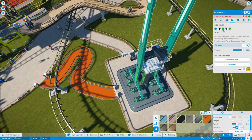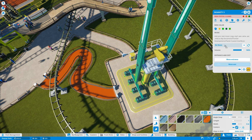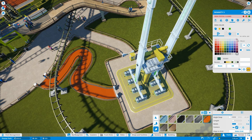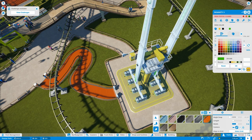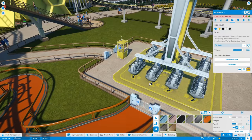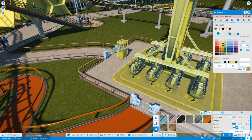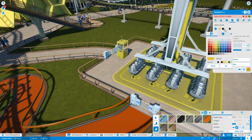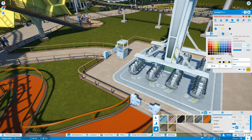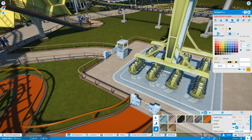We do want to customize the colors — got the yellow, black, black. Those supports we're going to go with white, and the green here will turn to black. The white does make a difference — we'll keep the supports as white and make the accent pieces black and yellow. That's a good mixture.